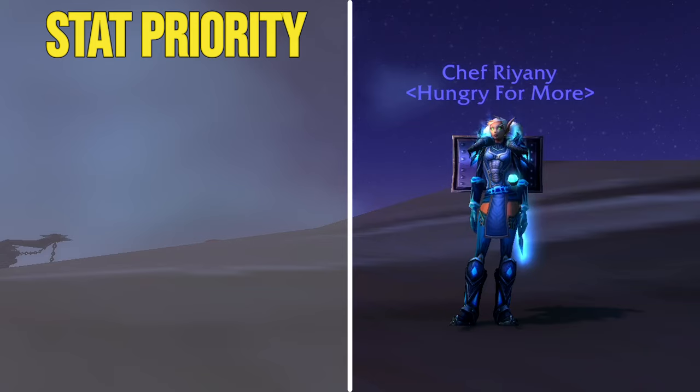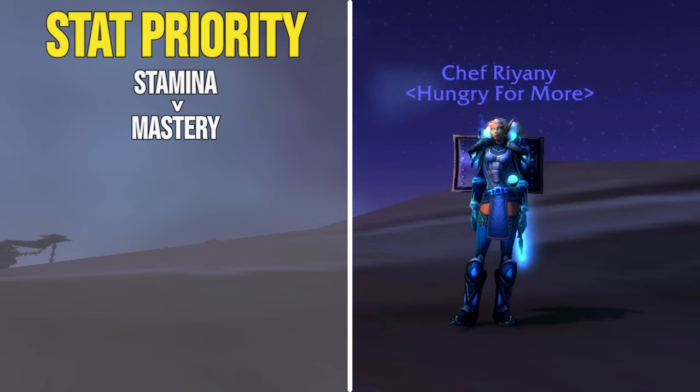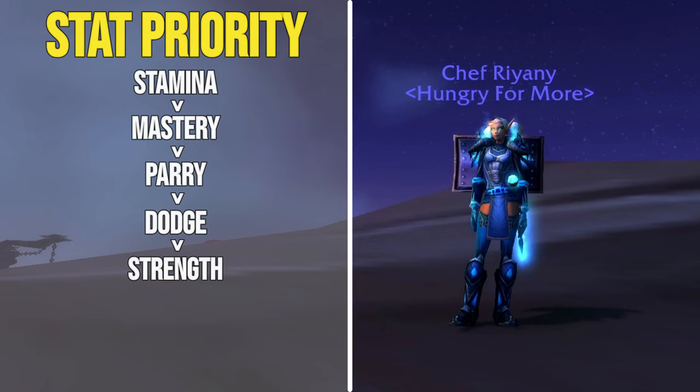For progression, our stat priority will look like this: Stamina, over Mastery, over Parry, over Dodge, over Strength, over Hit, over Expertise.